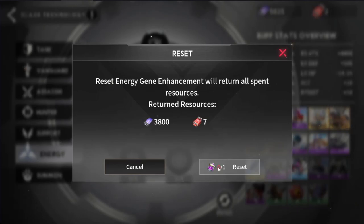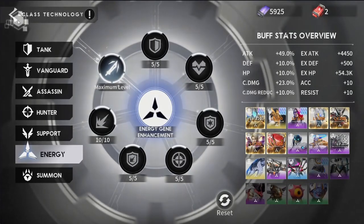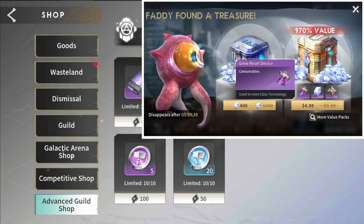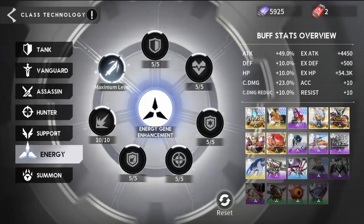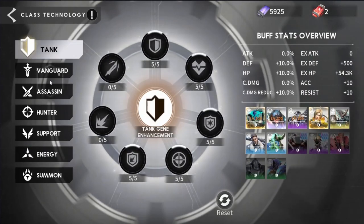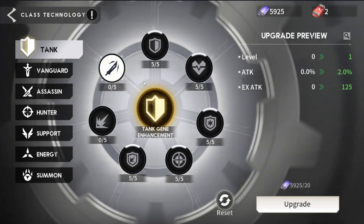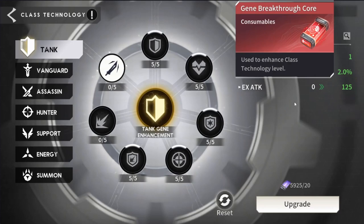Now you can reset these, but you do need a gene reset device. I have no idea where to get this — I never really took the time to look. I thought it would be in the actual guild shop, but it's not. So this may very well be a paid item. Comment down below if you know where it is. If it is paid, be mindful of the class you start investing into. The first couple of levels up to five are very easy to get. You only need 20 gene modules, which are the basic currency. It's only when you break through to the next tier using gene breakthrough cores where you have to make sure you're smart with your decisions.